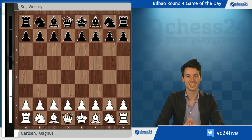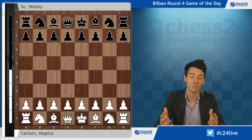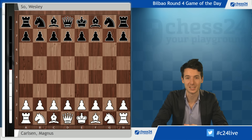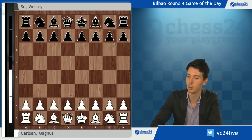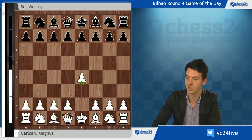Welcome everybody. This is the game of the day of round number four from the Bilbao Chess Classics. Just like the past three games of the day, we're going to have the world champion involved - Magnus Carlsen. He's just producing so many decisive games; in fact, he's producing the only decisive games in this tournament so far. He was playing against Wesley So with the white pieces.